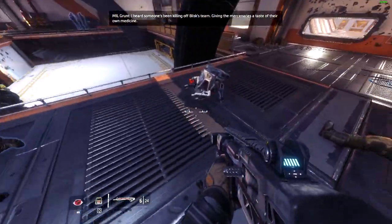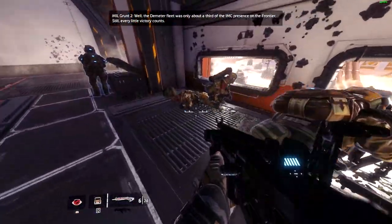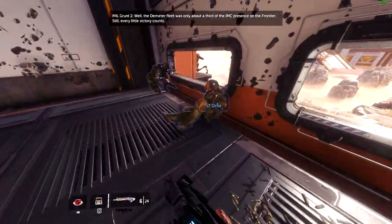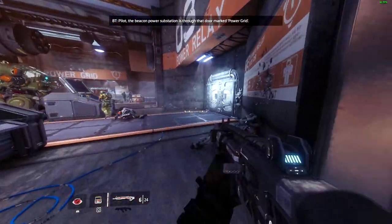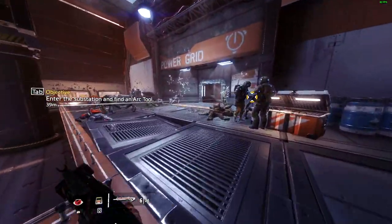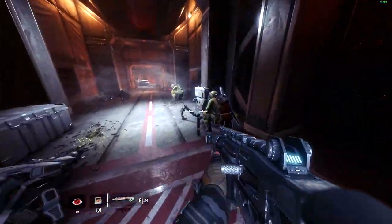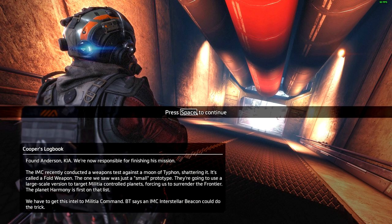I heard someone's been killing off Blisk's team, giving mercenaries a taste of their own medicine. Taking out Demeter was a huge victory for us — why isn't it feeling that way? Well, the Demeter fleet was maybe about a third of the IMC presence. Everybody's literally just licking the wounds right now. BT: 'The beacon power substation is through that door marked power grid.' That was like a short introductory sequence to this mission. Now the action begins — let's go ahead and get this mission done.